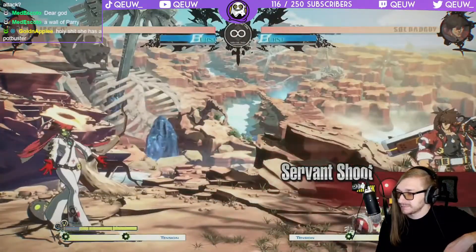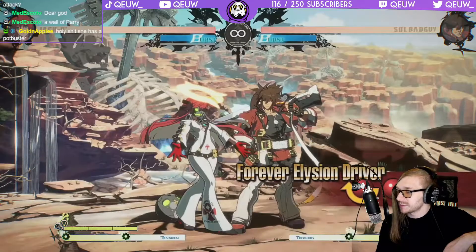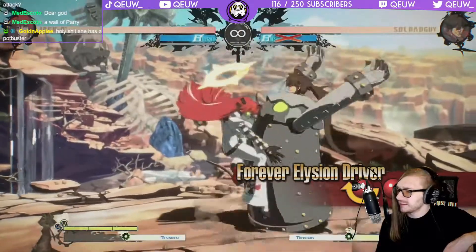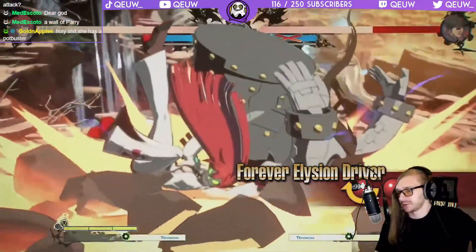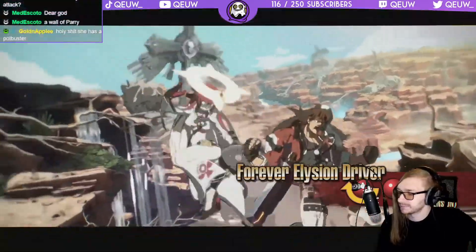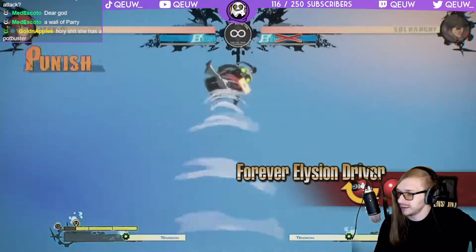Wait — the move can be cancelled into some special moves, and she can cancel into extremely damaging throws. So she has a special move that can be cancelled into other special moves — interesting. Due to the invincibility on startup, be careful with this move as it whiffs unless you're extremely close — Forever Elision Driver.